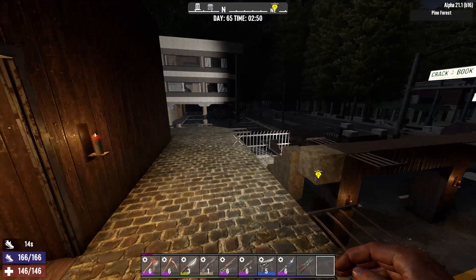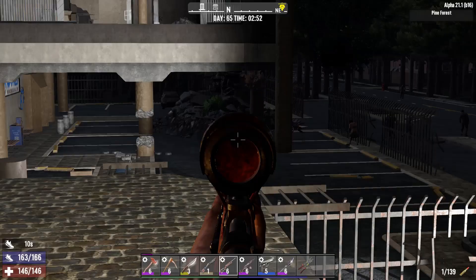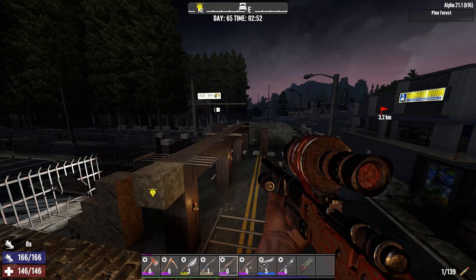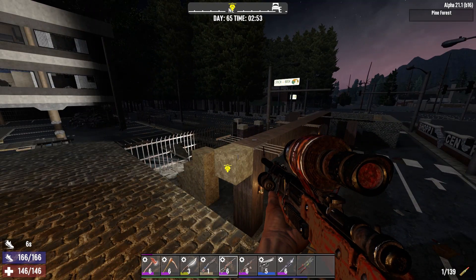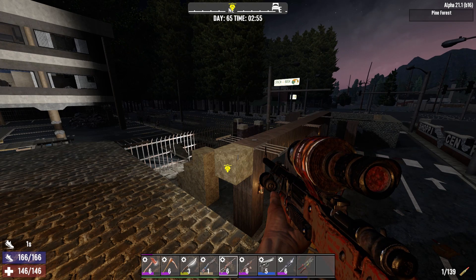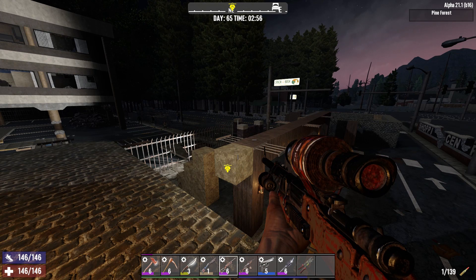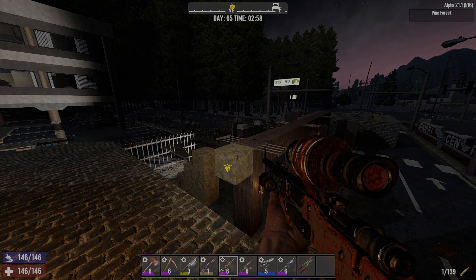So guys, there are 30 tips for Seven Days to Die — beginner tips for Alpha 21. It's an awesome game. If you enjoyed the video please click the thumbs up, and subscribe if you haven't already. More content is coming, so add any comments below. Thanks for watching and I'll be back very soon!